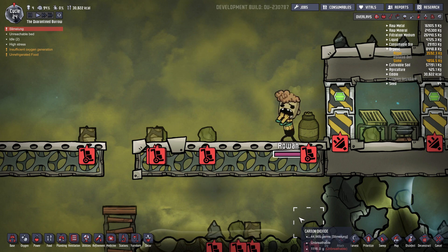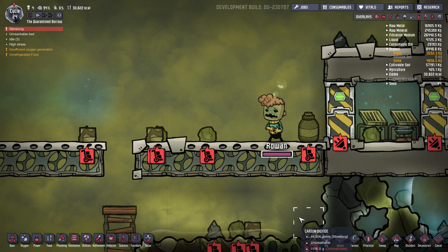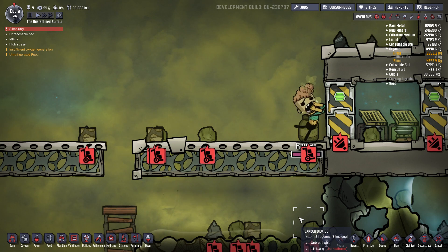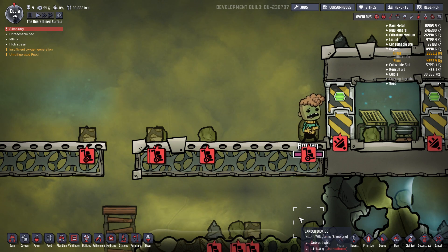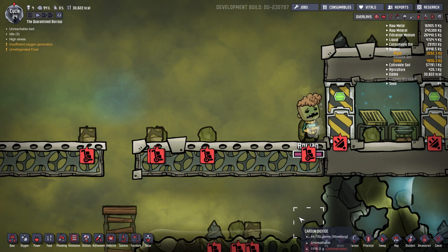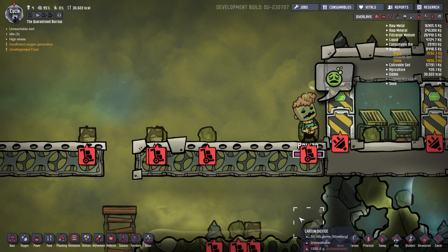By using a number of different control measures, you can try to control how many germs your duplicates are coming in contact with, and rotate your duplicates into the slime lung areas. But inevitably somebody's going to get sick — as Rowan has gotten sick here. He has slime lung, and if it doesn't get treated within 10 cycles, he will die.